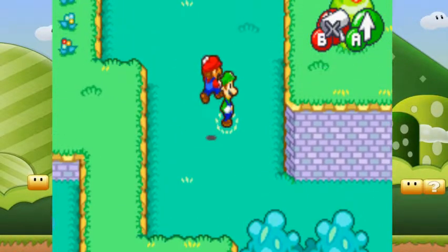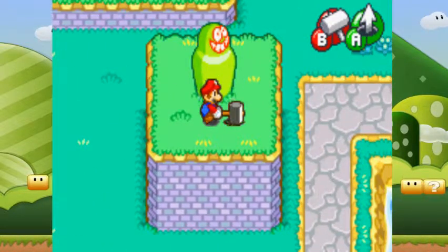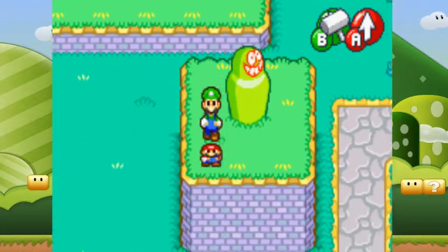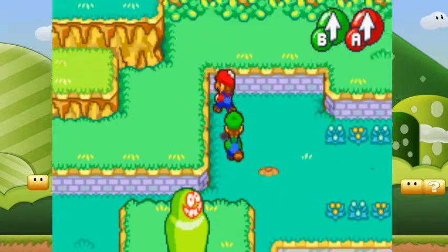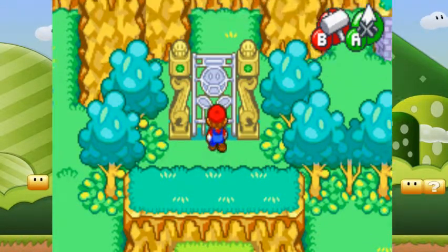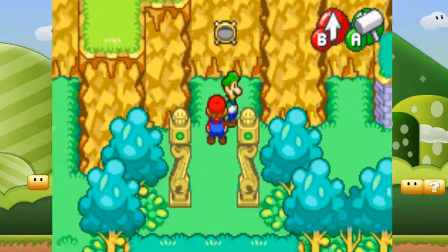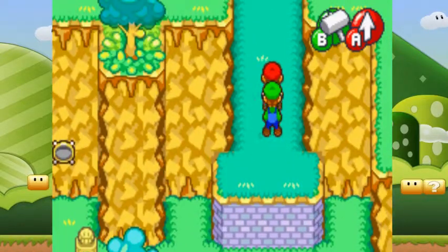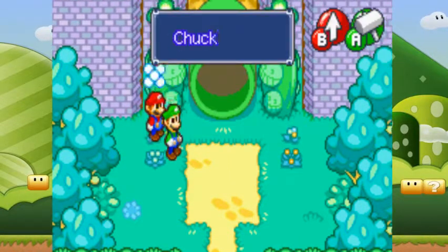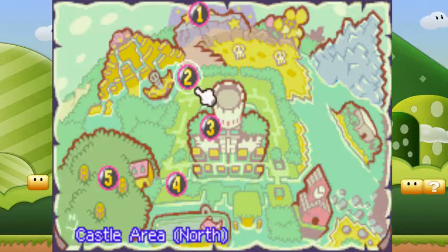We have another Blue Bean spot here. Now that we have access to those moves, we can go over here and send Luigi onto this gate to open it. And we can get another Hidden Chuckle Beat right there. And we head to this pipe and we have number two.